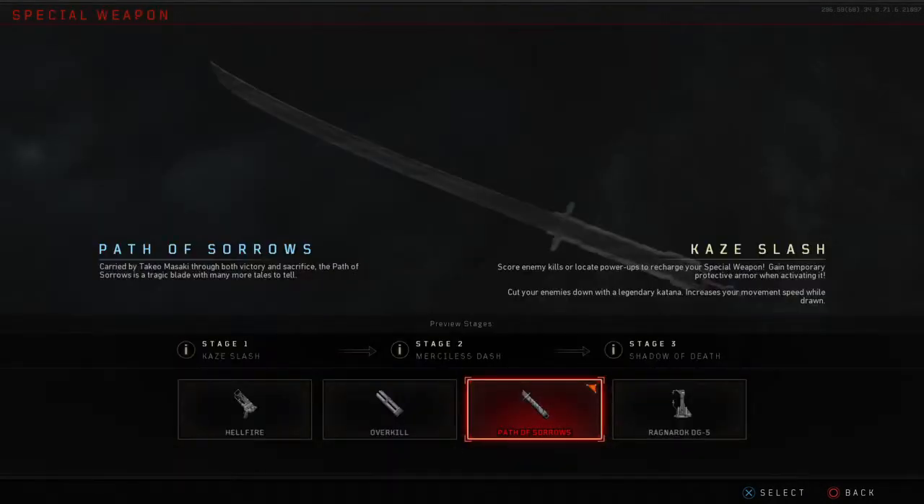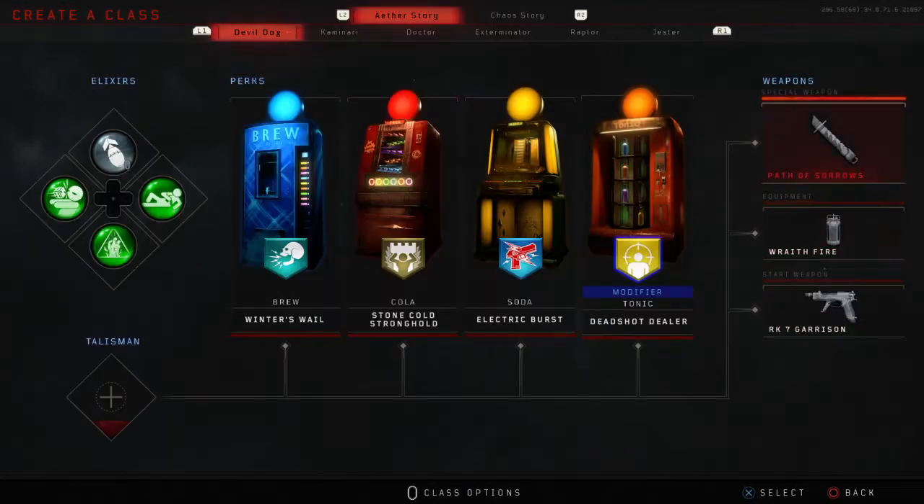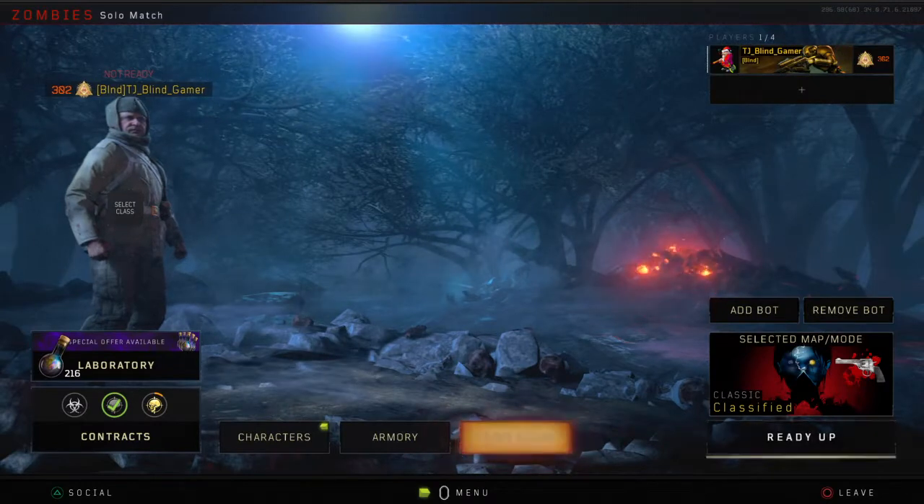Create a class — I'm picking my special weapon, equipment, and starting weapon. My perks are going to stay the same because I didn't know what they were last night.